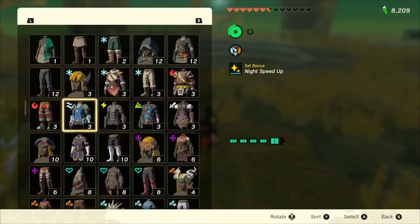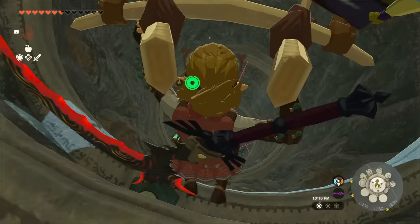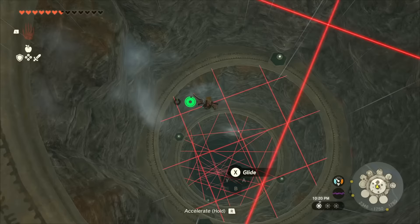At this point, I highly recommend equipping the glide armor if you have it — if not, check out my video on it, link in the description. We need to drop down this laser beam-filled hole. You don't want to use your glider for this; you will have to dive. The glide armor lets you kind of levitate, so you can dive once you see a safe spot.